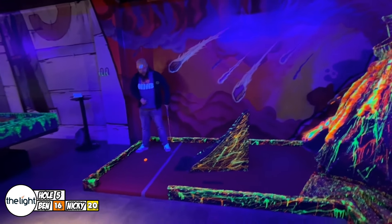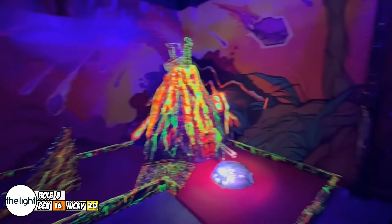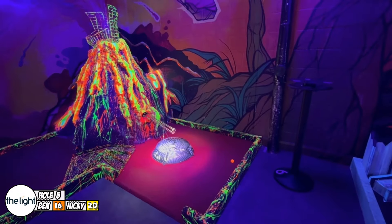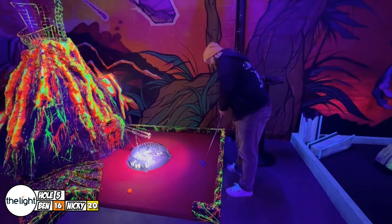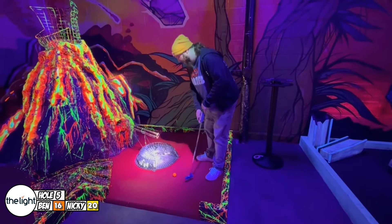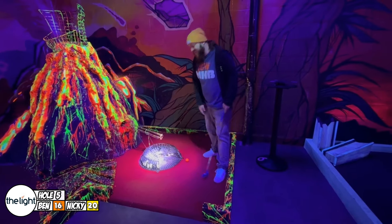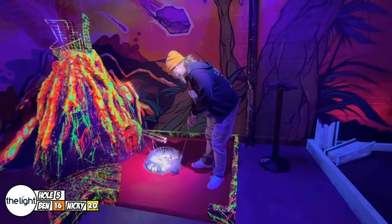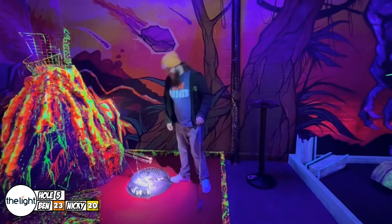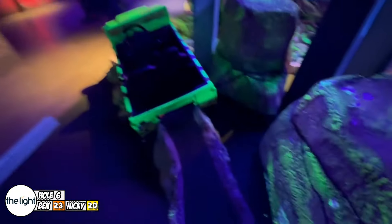Let's see if Ben can do better. Here he goes. He hit the wall but he got over. It's going to be six. That's going to be seven. I think we all know what this hole is themed to - write in the comments below if you think you know. I've got to try and get around these rocks here, avoid dinosaurs, and then get it back - there's a hole in the back of the jeep off the ramp there. Pretty cool hole this one I think.